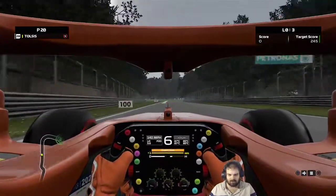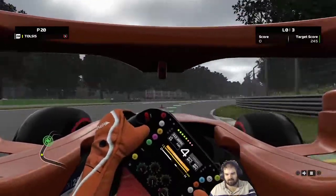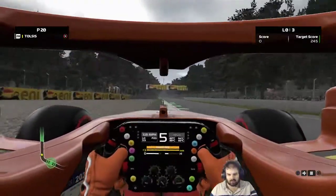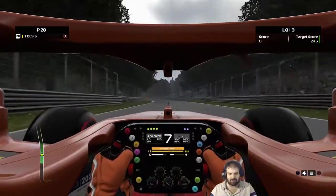Try and straighten it out over the kerbs as much as you can. Then we have two corners here called the Lesmos. The first one is a little bit easier than the second one. Really clip the apex, let the car drift out wide - try not to end up in the gravel.